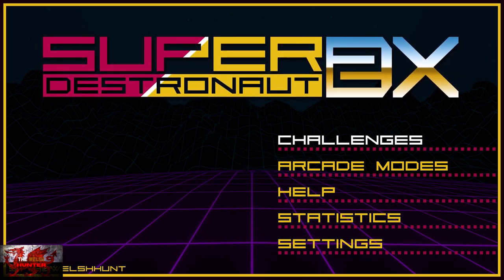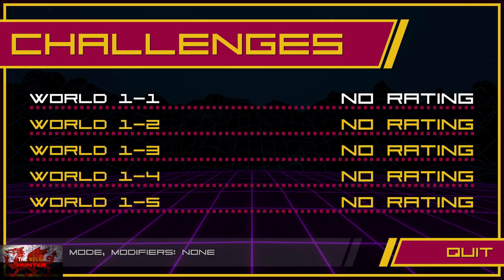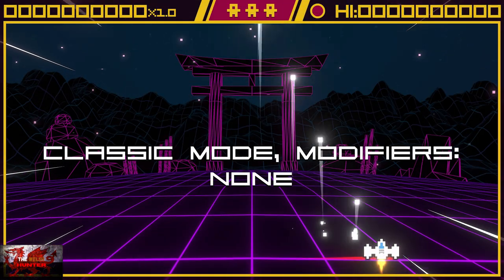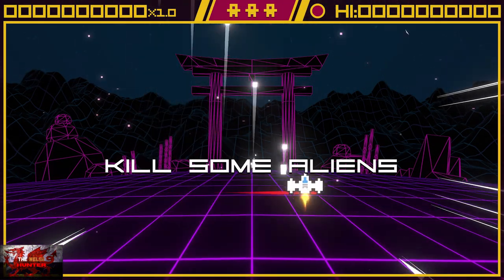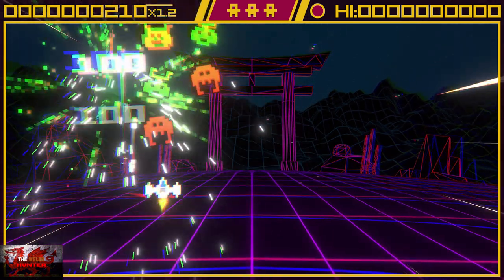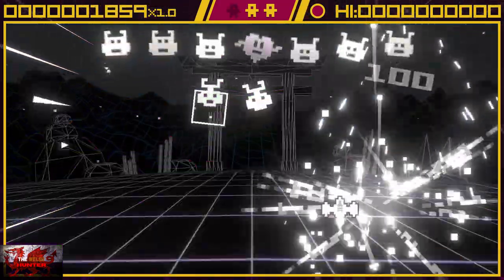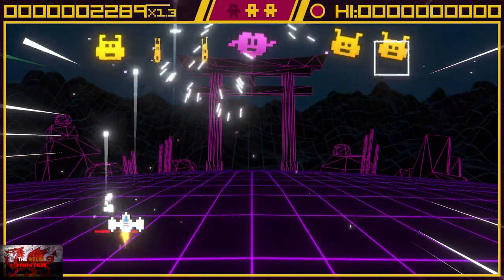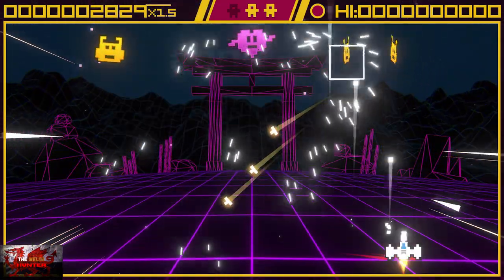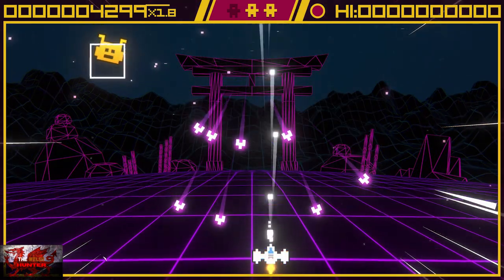We're going to start on Challenge Mode, World 1. You see the 0 out of 5 there — you actually need a rating in each of these levels. It's no good just to complete the levels; we've actually got to get a rating in each of them. So for instance you've got Classic Mode, and a lot of it is just for beating the time or getting a certain amount of points. Very, very easy.